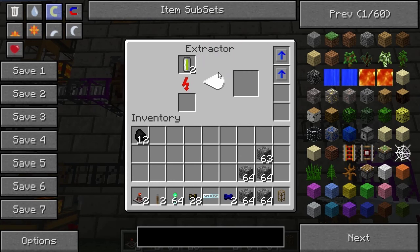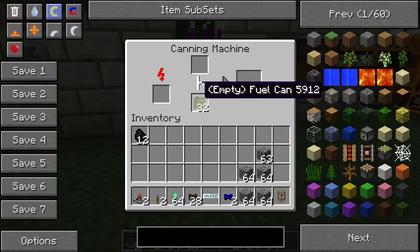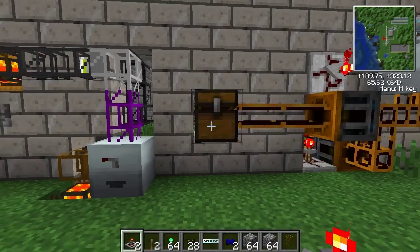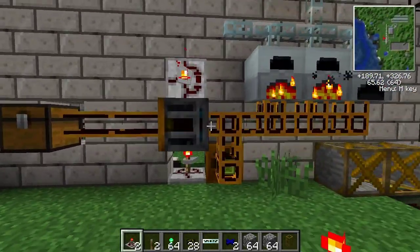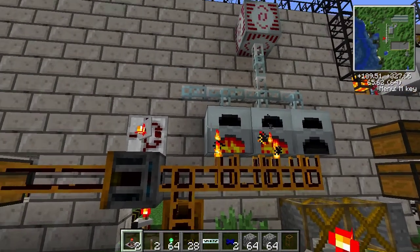The biocell goes into the extractor and becomes the biofuel. As you can see, we are keeping our cells just exactly in time — every time we finish one, another arrives very shortly afterwards to keep the system quite continuous. The canning machine takes the cells and puts them into the cans, then sends the cans through. Before I built the furnaces and got everything running correctly, I did get a stock built up, and it has quite consistently maintained that stock.